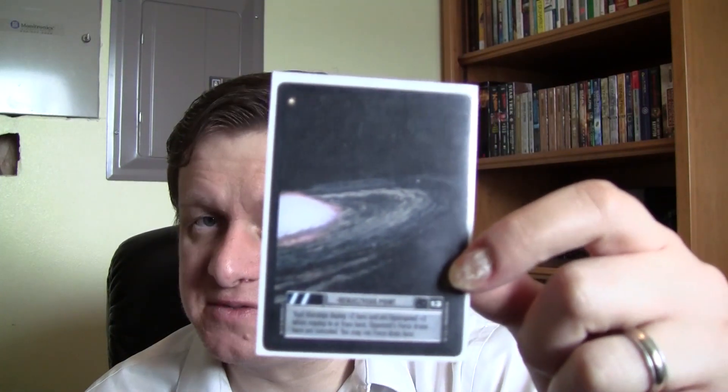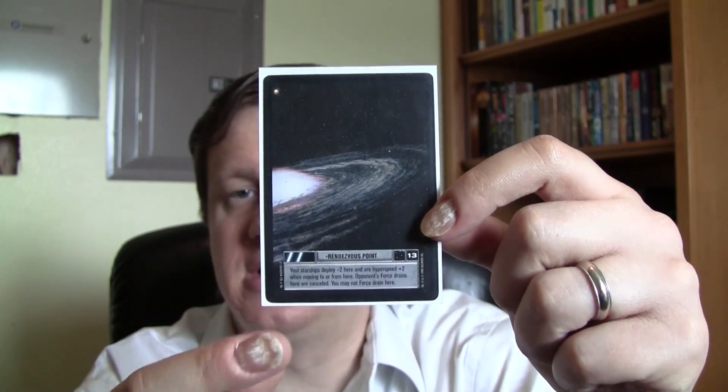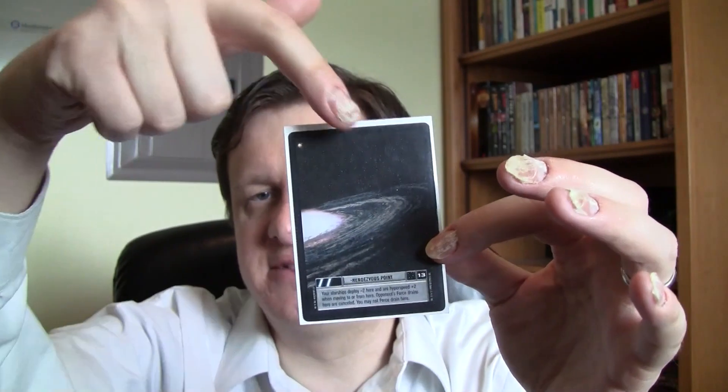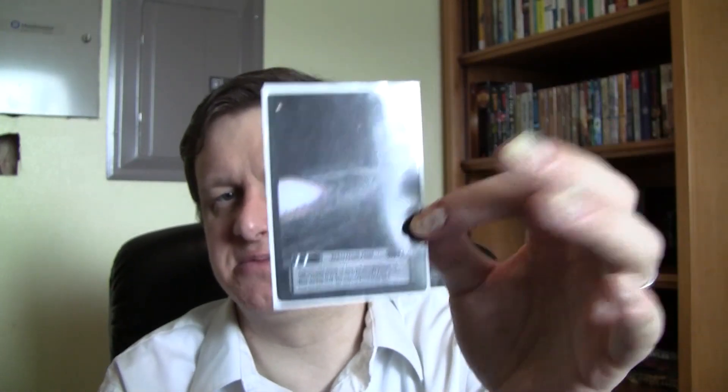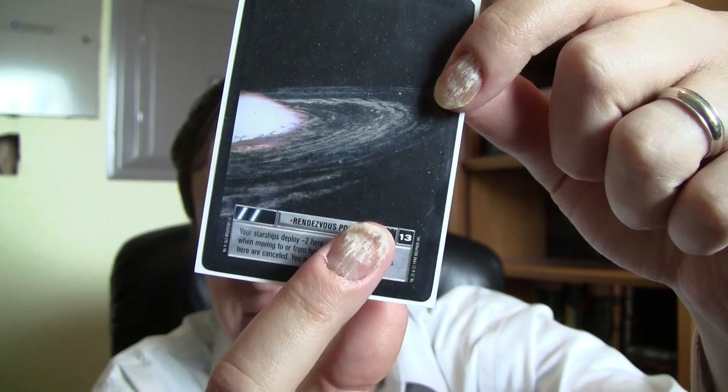The core of the game where battling takes place is the location cards, and there are two types. First, you have system cards — these show force generated at the site, the parsec number, applicable game text, and the name of the system. The opponent can see the same information reversed on the other side. Systems come with either a space icon or a planet icon, and that's where starships go for starship battles.